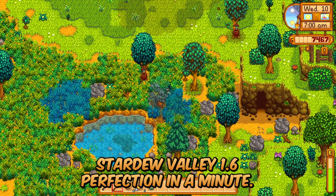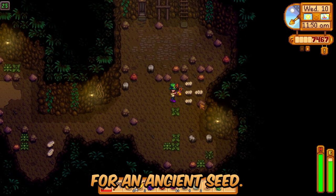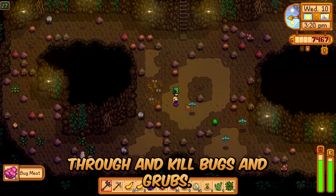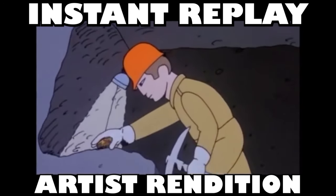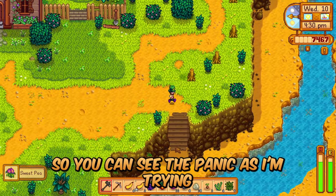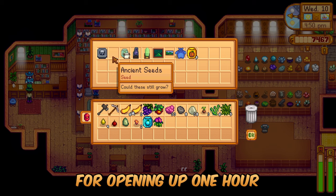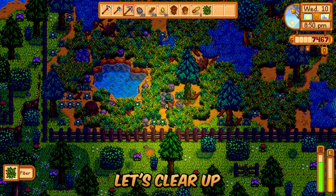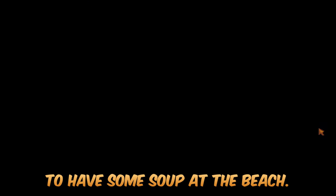Ancient seed acquired! Stardew Valley 1.6, Perfection in a Minute, Summer Day 10. We're back in the mines hunting for an ancient seed. Floors 4, 5, 15, and 25 are what you want to cycle through, killing bugs and grubs. We found it — and I thought the museum closes at 5pm, so you can see the panic as I rushed down there. It turns out the museum closes at 6 — thank you Gunther for staying open late. Let's clear up some giant rocks on the farm; we need the stone for something tomorrow, which is the Luau.